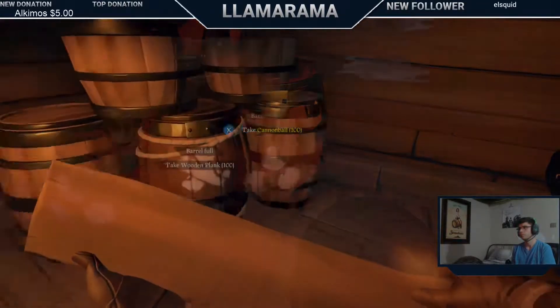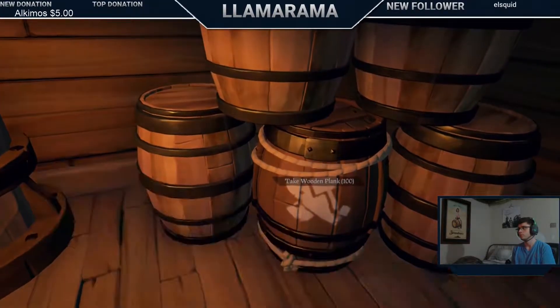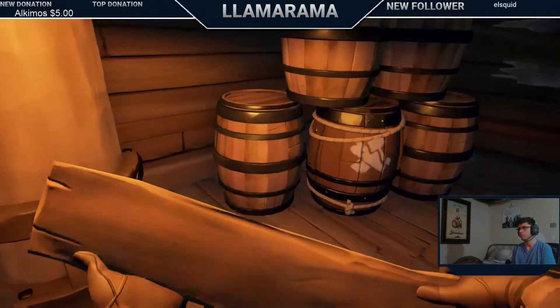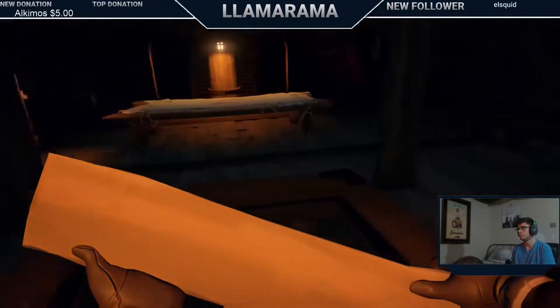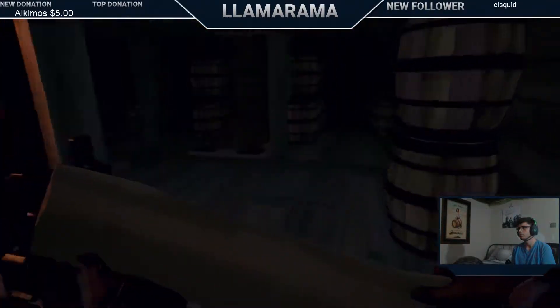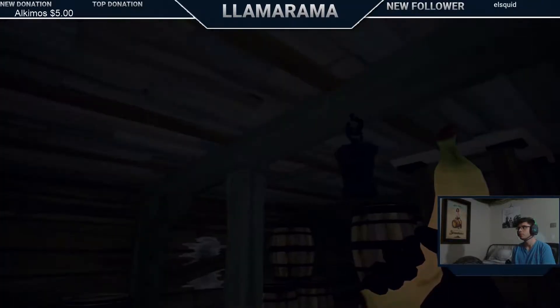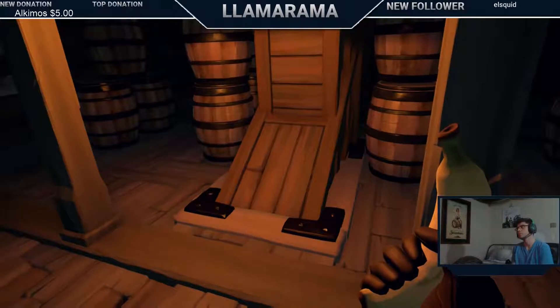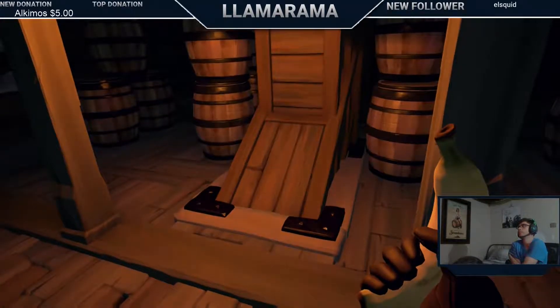Beyond filling up your barrels, you'll also want to find supply crates. If you get a wood and cannonball crate, you don't want to sell them. The gold you get is not worth the gold you can earn from the benefits those crates give you. Having an extra 50 pieces of wood or 50 cannonballs in the right place can change everything.